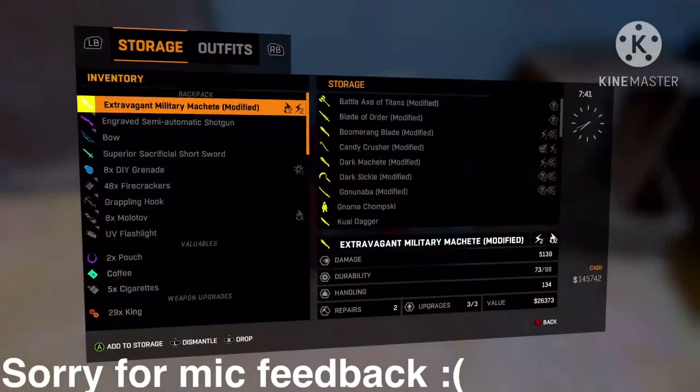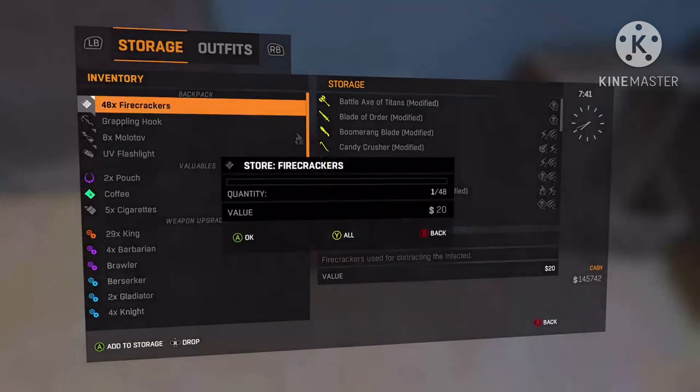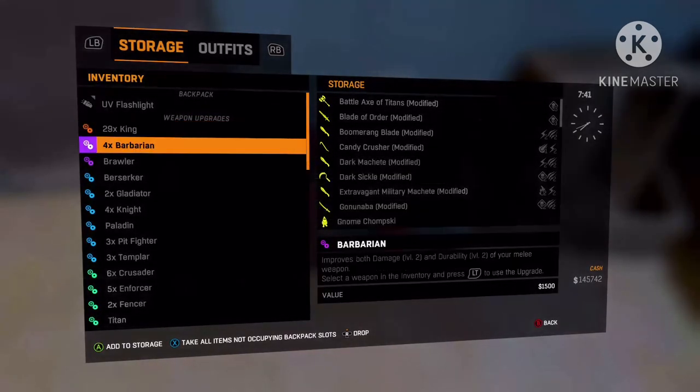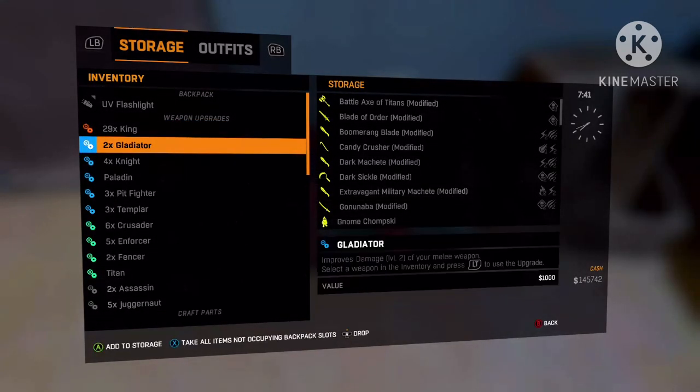I'm going to find something to randomly duplicate. There are a couple of things that you can duplicate. I'm going to try to do this King weapon modification right here, because I know some people need that.